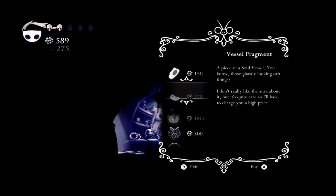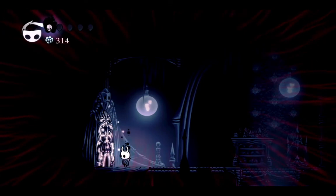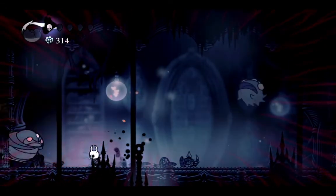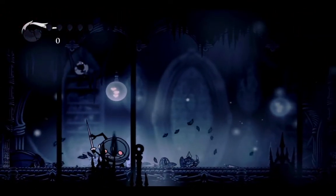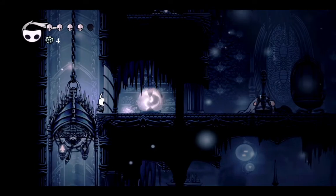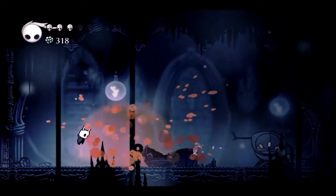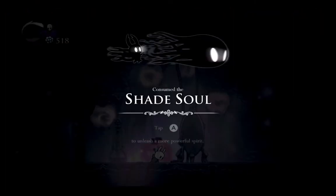I got the Elegant Key! I used the Elegant Key and I'm now entering the second fight against the Soul Warrior. Why is this so obnoxious? The flying guys keep getting in my way. That was such a good dodge and I messed it up towards the end. Here's my third attempt, and as they say, third time's a charm — and they were never wrong. Yay, I consumed the Shade Soul! I can finally start working on other things.